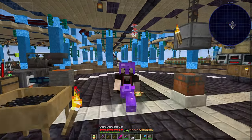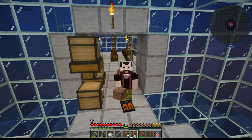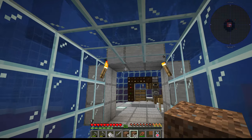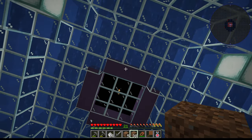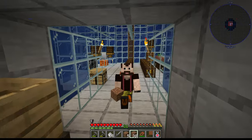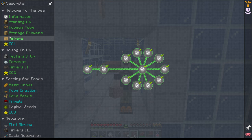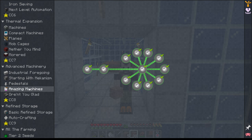I do like skyblock-type modpacks, so maybe the answer was an underwater skyblock. This is Seaopolis — it's like a skyblock but underwater or inside the ocean. I can go up to the surface, but it will kill me as soon as I get about two blocks above the water; the air starts killing me. You're supposed to be building underwater, and I like the idea. The list of mods has fewer single-block solutions to all my problems, and looking at the quests, it's a very long series of quests to get what you need, which seems promising.